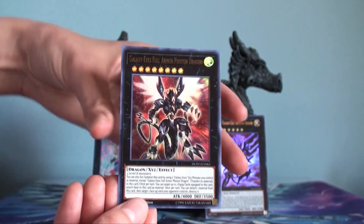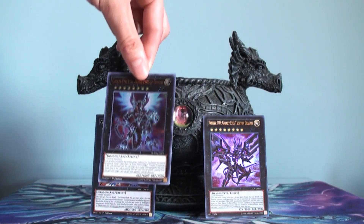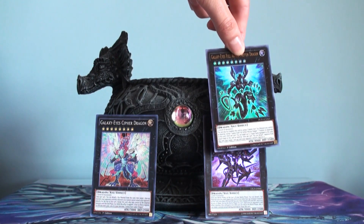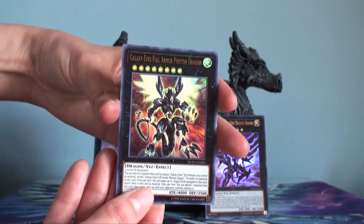Once you get out the Cipher or the Tachyon Dragon, you just overlay into this guy to get him out quicker, detach the Galaxy Eyes Cipher to take a monster, or detach here to negate. But you would want to do that if you're ranking up — you want to get this guy's effect.